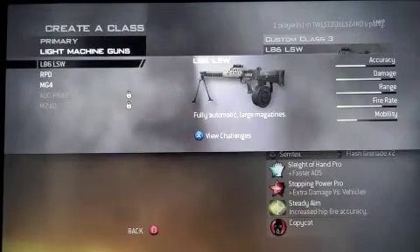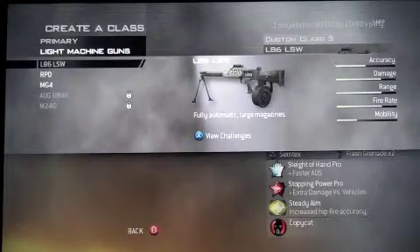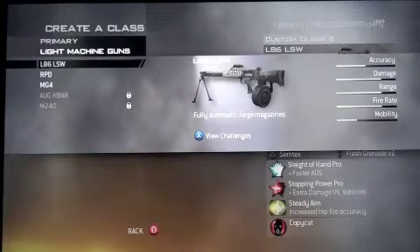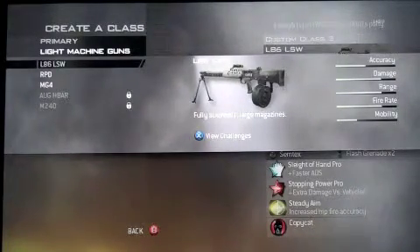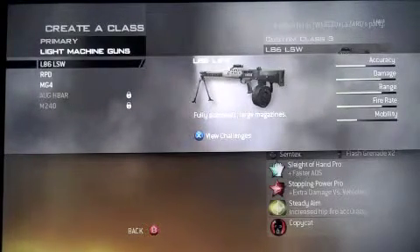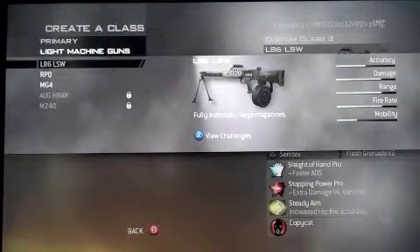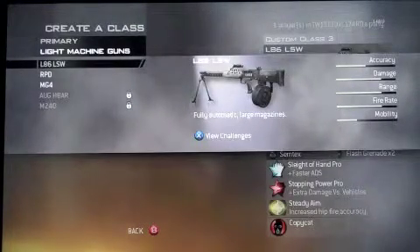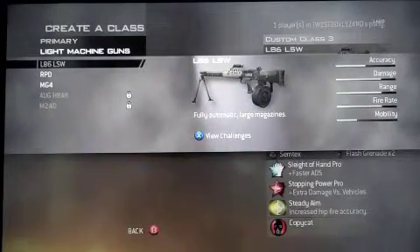Here we are at number 3 with the L86 LSW in MW2. There are two versions of this with the same name — in MW3, and I think the MW3 version is much better. Anyway, the accuracy is pretty low, the damage is high, so is the range, and the fire rate is also high. The mobility is low. I definitely recommend Red Dot, because I do not like the sights for this gun — it just covers the whole screen basically.